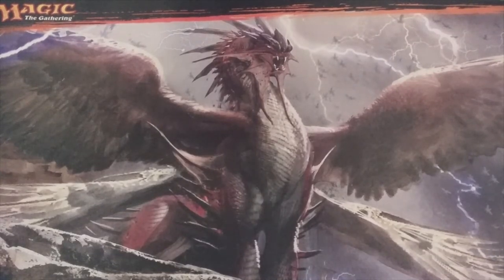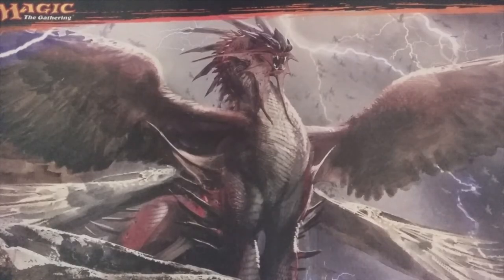Welcome back to MTG Burgeoning, your channel for all things magic. In today's video we are going to add the first 20 cards to our Momir Vig Cube with mana values of two. Here we are with the second installment of our Momir Vig Cube. If you missed MTG Burgeoning's introduction to our Momir Vig Cube, click the link in the description below. You can also check out the contents of our cube at Cube Cobra, also found in the description below.